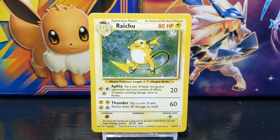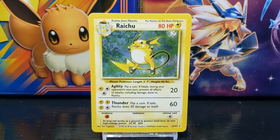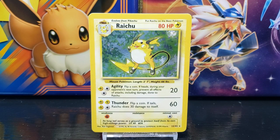Raichu's second move is Thunder, which states: flip a coin — if tails, Raichu does 30 damage to itself. The attack does 60 damage and the requirement to use the attack is 3 Lightning and 1 Colorless energy.